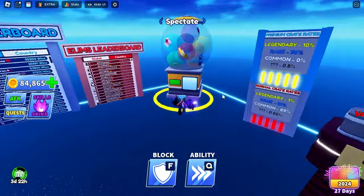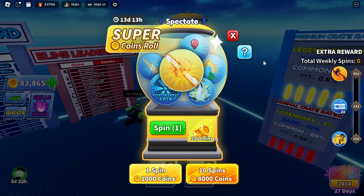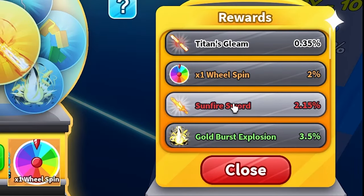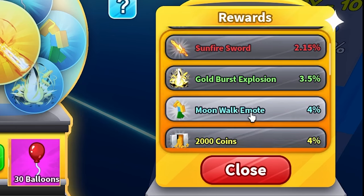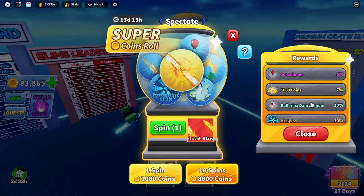The second method is where I managed to get the sword - I bought it with coins so it didn't cost me anything. As you can see, Titan's Gleam has a 0.35% chance, which is insanely low. I can't believe I got it on my alt account. There are a few other swords here with two percent and five percent chances - I'm not sure if they are awakened or not, but you can give them a try.